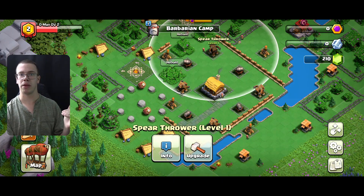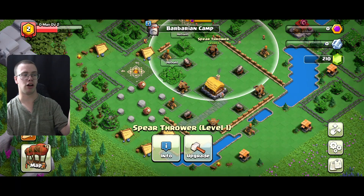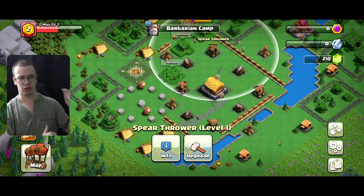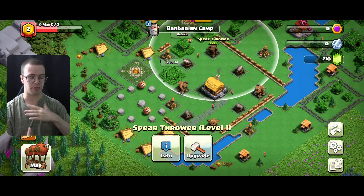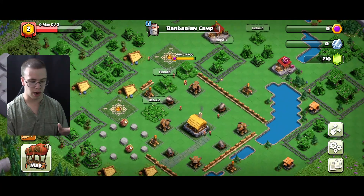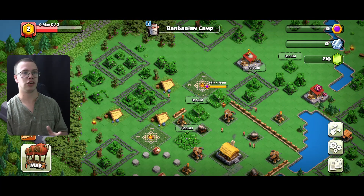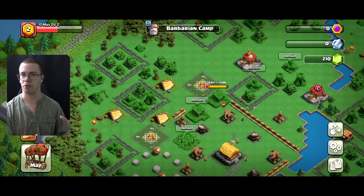I'll share my base layout for my Capital Peak and also my Barbarian Camp district down in the description below if you guys are interested - absolutely for free. But yeah, this is what you get right out of the gate. There isn't really anything too crazy; being able to actually attack in raid weekends and editing your base layout are the biggest parts about this.